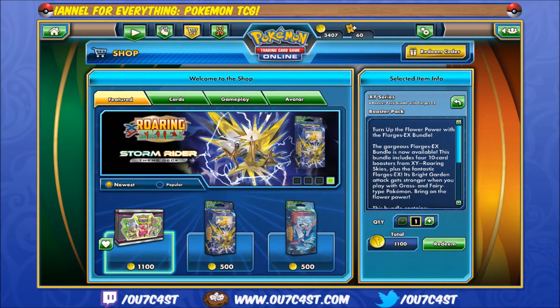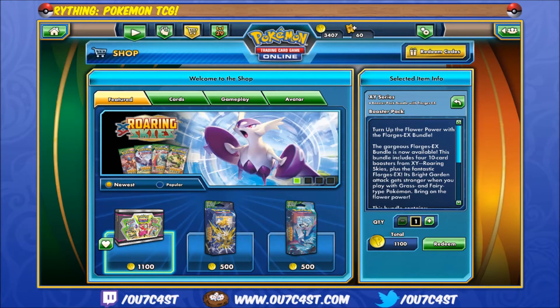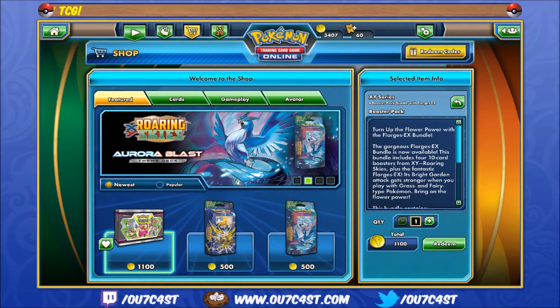At 1100 coins I would advise only getting this if you're trying to get a Shaman or a Quaza or something else decent out of one of the Rowan Skies packs, because Floridus EX — let's face it — it's not going to have much use after rotation, except in regionals where expanded decks will still be playable.